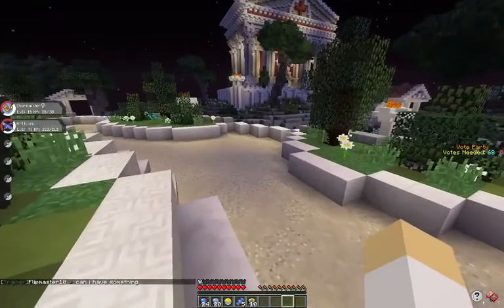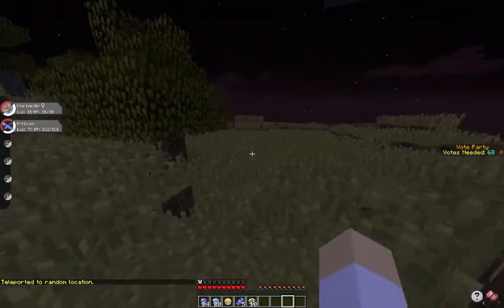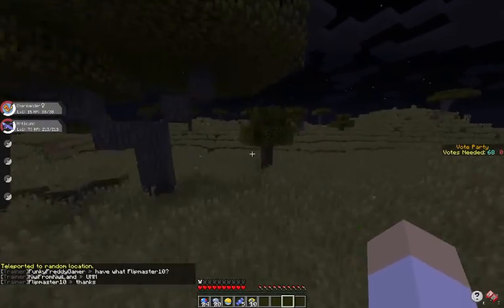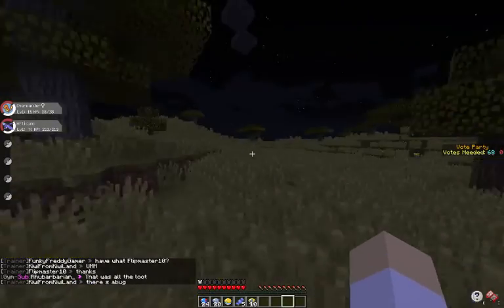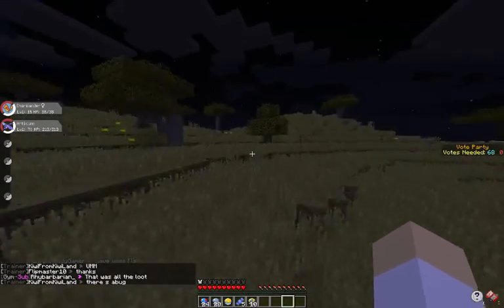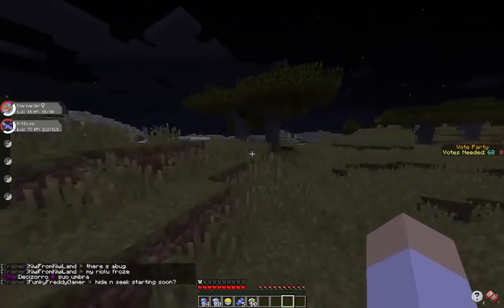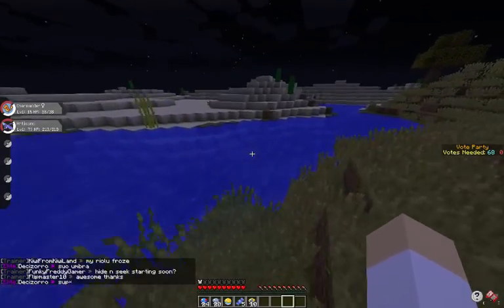On this server we can build a house, but I usually use my house just to store stuff because your inventory gets full fast when you're doing things. I'm not sure if I want my house to be here. I'm going to go get some cactus — I'm not sure but you might be able to sell cactus on the server, so we're going to get some and find out.